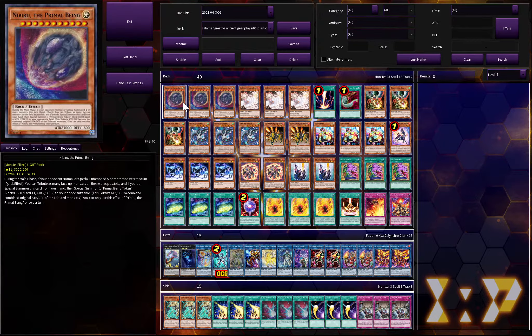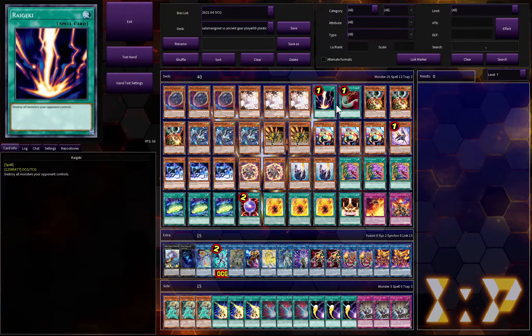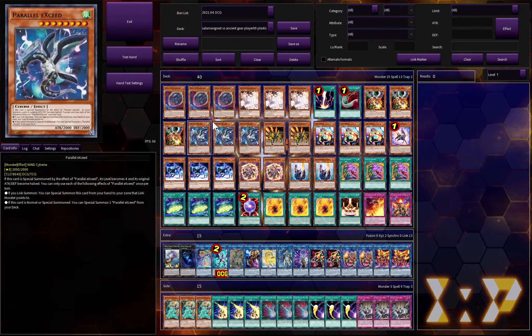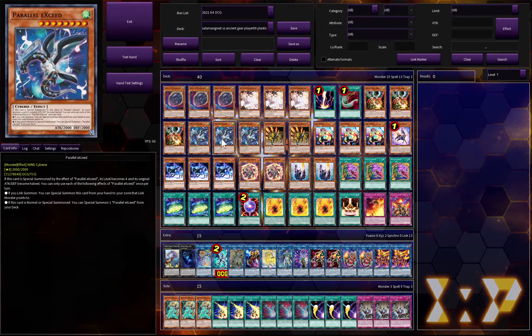Three Nibiru — I think everybody's running three at this point. Three Ash Blossom, one Raigeki, and Harpie's Feather Duster. Raigeki is obviously a little more abnormal than most people are used to, but I still think it's pretty good. Three D.D. Crow — it's a very good hand trap, but this could be swapped for Ghost Ogre, which negates graveyard effects. It's not a bad call at all; I just know Crow is game-ending to a lot of people, so that's why I have it in the main at three.